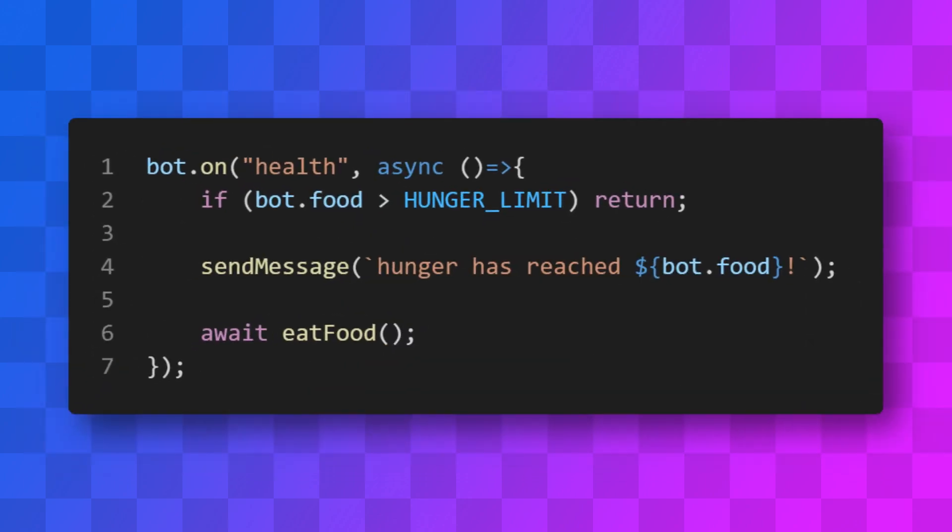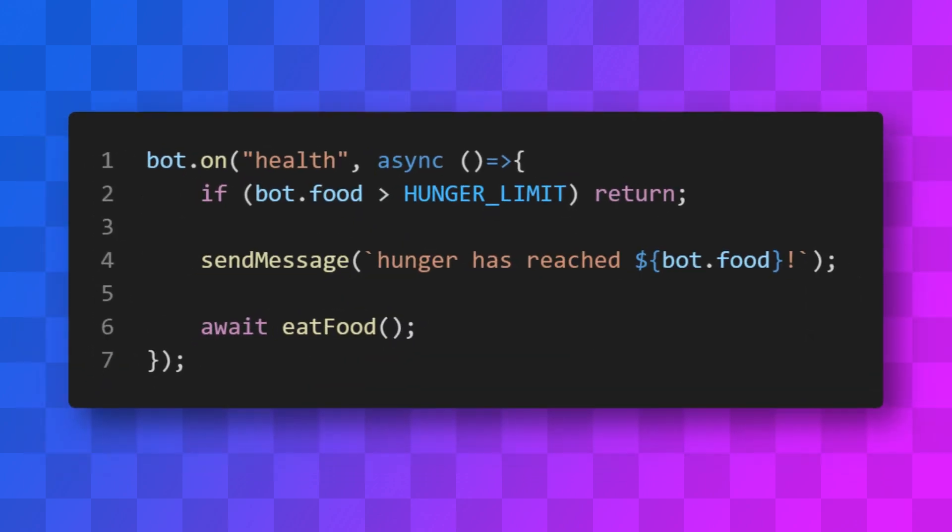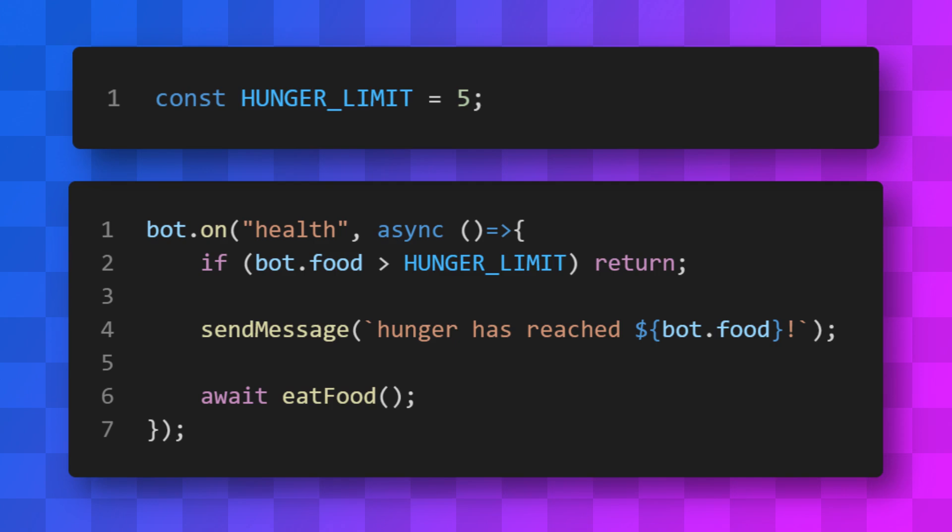I've also added an auto-eating ability. The bot has a variable called hunger limit, so when the bot's hunger reaches below that limit it'll automatically eat some food. I'll probably add a command so you can toggle this on or off, since you might not always want the bot to eat the food it's carrying.